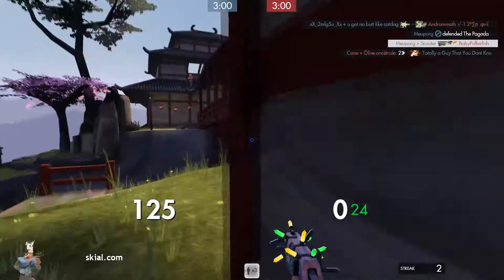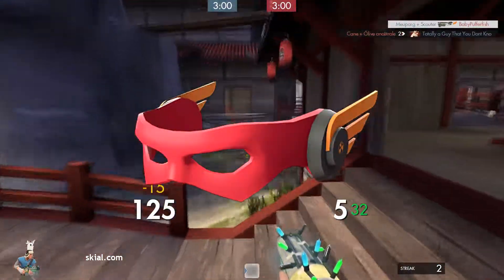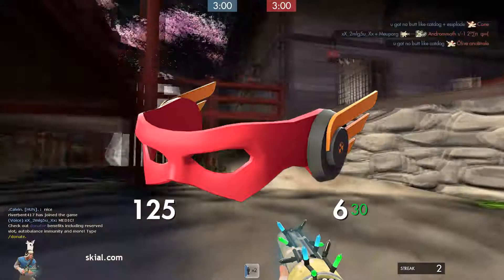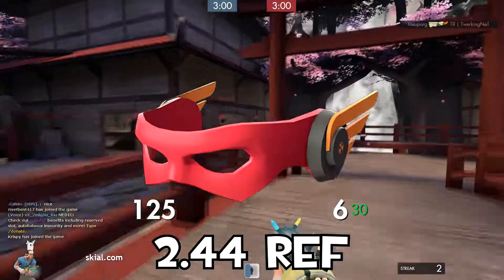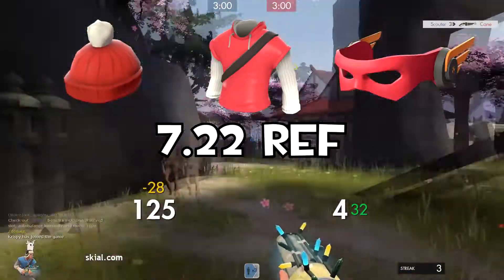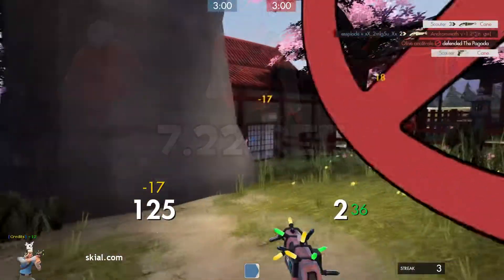The last hat is the Bong Boy, which is a team-colored latex mask with a set of wings on its sides. This cosmetic has two styles — one that disables Scout's default hat and one that doesn't. It's a pretty decent looking item which costs 2.34 ref, which isn't too bad for an item like this. After summing everything up, we get a total of 7.22 ref, which for a unique Scout set is pretty good, considering how much keys are worth right now.